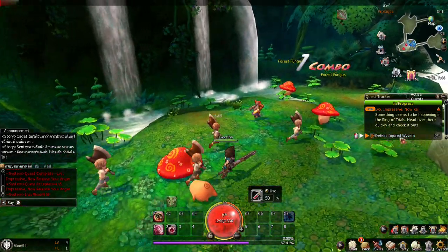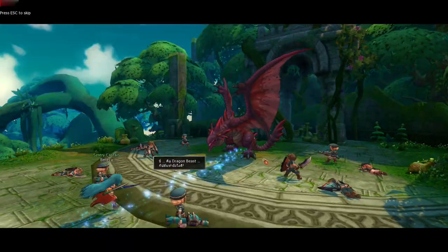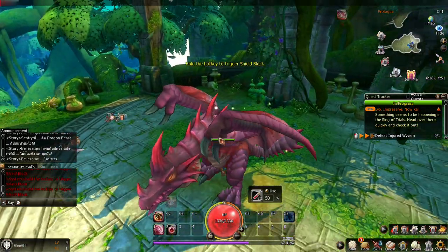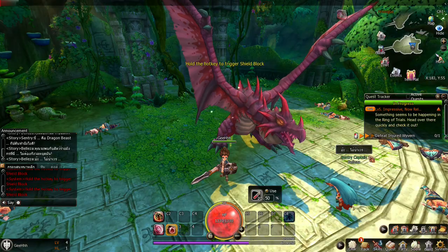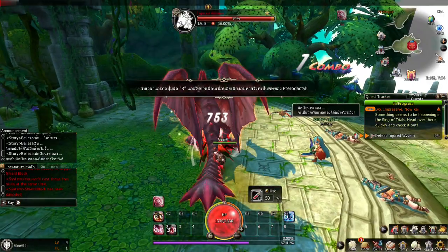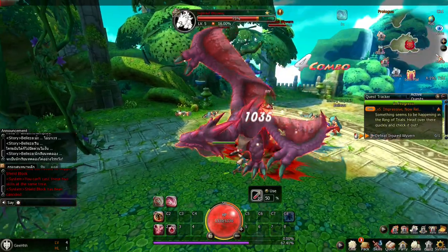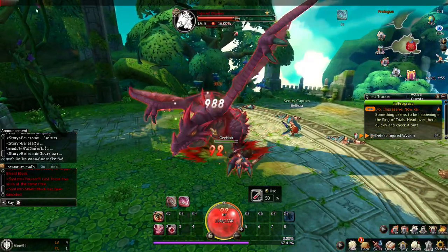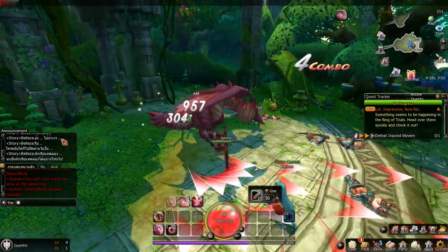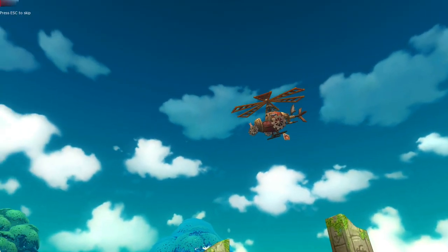Now we need to defeat the injured wyvern. Let's go fight that dragon. Shield block — hold the trigger. Oh, you're already defeated — wait, there's a cutscene happening. They're talking. Roll! You have a telegraphed attack, huh? We defeated the enemy. There goes the gear capter.